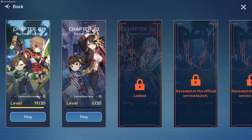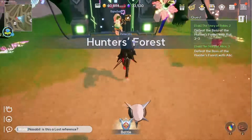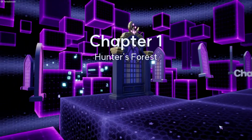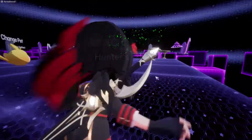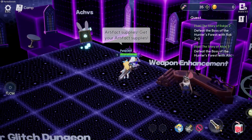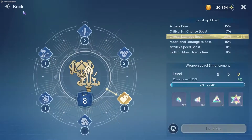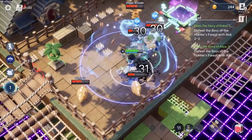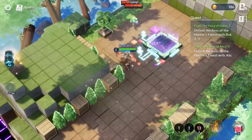In PvE there are chapters, and within those chapters there are dungeons. This is where you unlock characters and increase some of your characters' stats like weapon damage. When you enter a gate for a chapter you come into a base area, and before entering the dungeon you can change your character, change your pet, get artifacts, enhance your weapon, and unlock your skill tree.